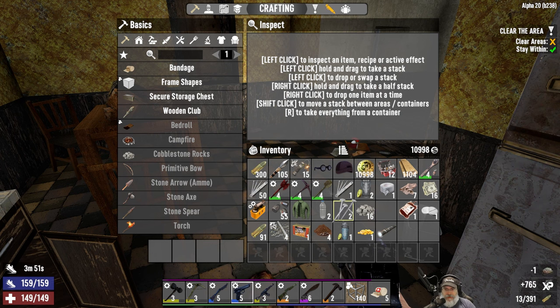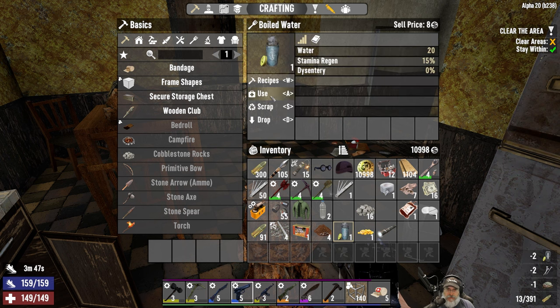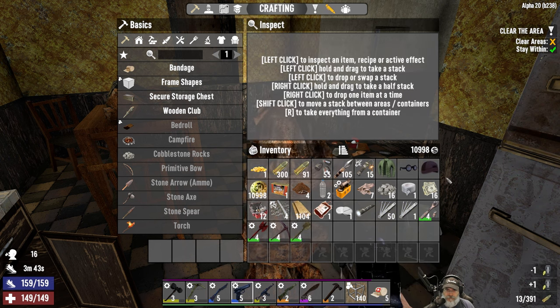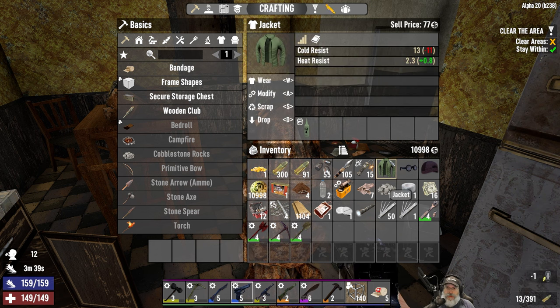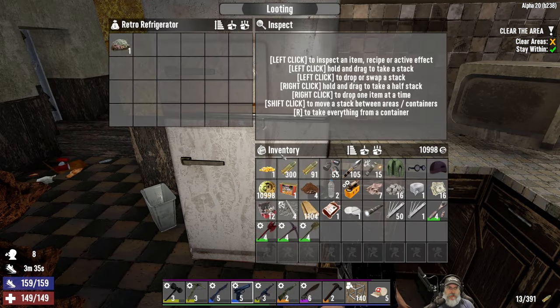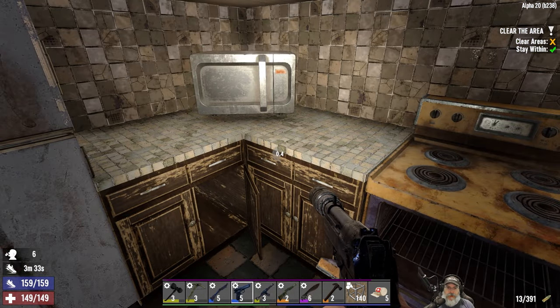I'm not going to take these for now. Don't want that, don't want that. This we're going to drink. That's worth hanging on to and selling.